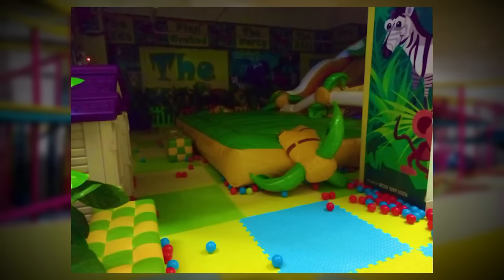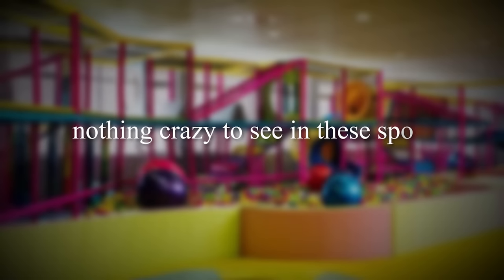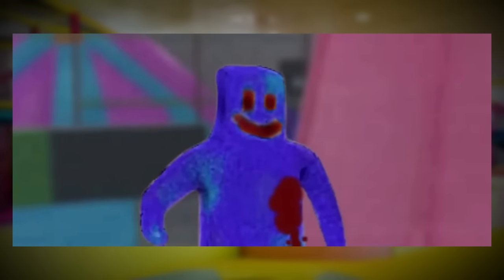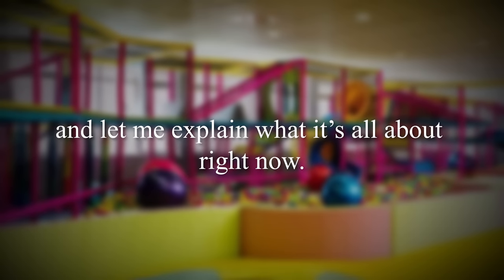Moving along to the trampolines here — these are pretty normal compared to all the other crazy stuff. They seem to be plain and just look like normal ones and work like normal ones from real life. Now, I'm sure you're aware that this level is home to a level-specific creature known as the party creator. The creature that runs and cultivates the sub-level is not to be trifled with, and let me explain what it's all about.